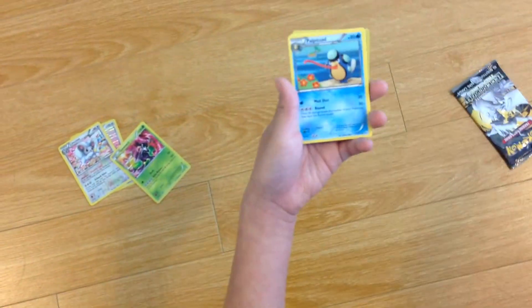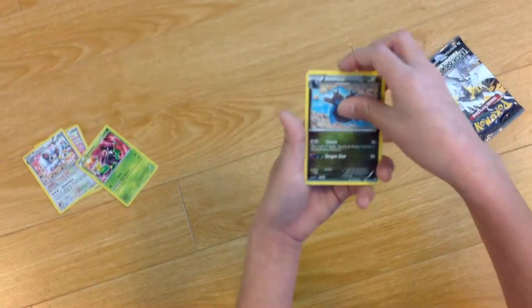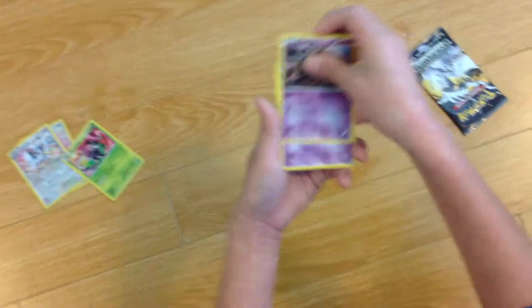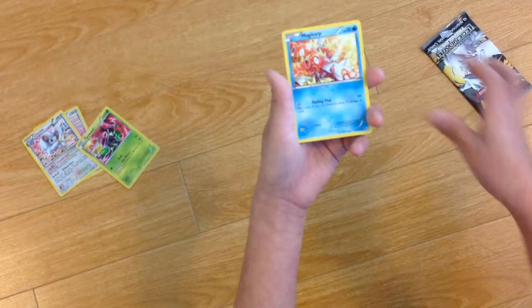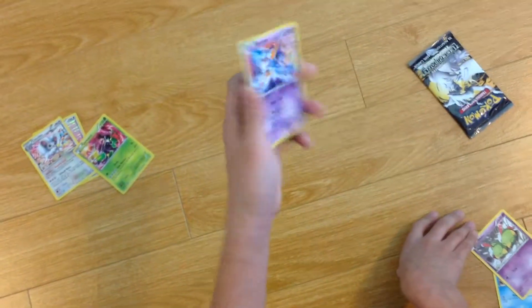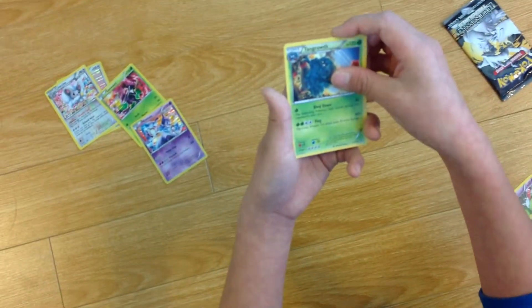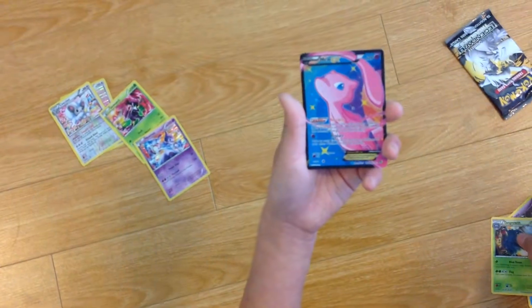Card trick — we have the Ursaring, a Palpitoad, Swoobat, a Krabby, a Misdreavus, a Magikarp, a Natu, a Holo Mewtwo — the Electric — a Tangrowth. That's the rare. And the last card is a Mew.